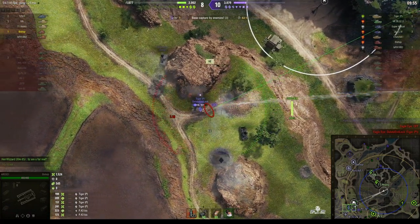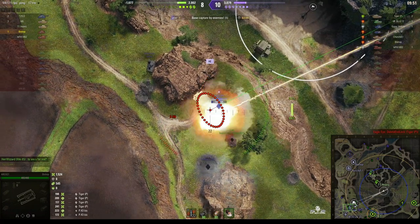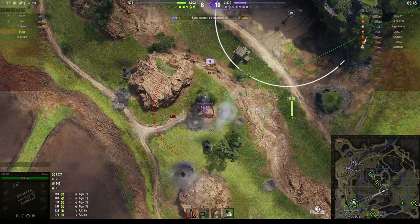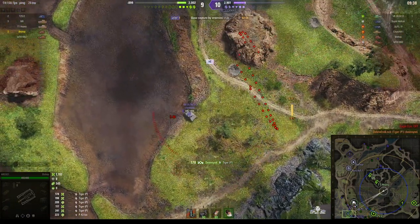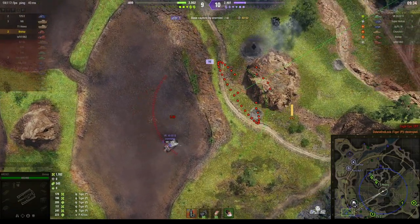He's down to 371 hit points — the next shot could kill him. Round's out, just off to one side. But he's adjusting — that's what arty players do. We adjust, we fire, and then we take out the enemy. Oh my god, he got him! He's just taken out the Tiger P.